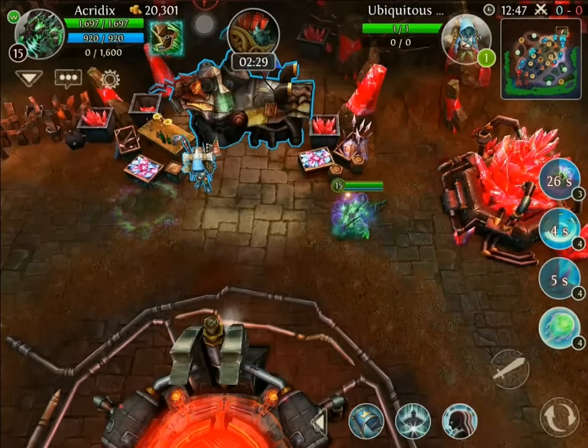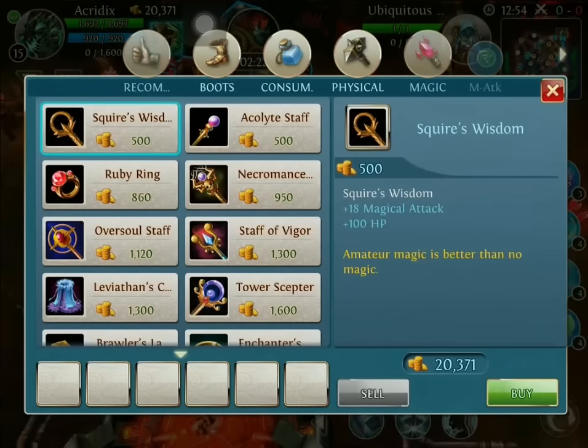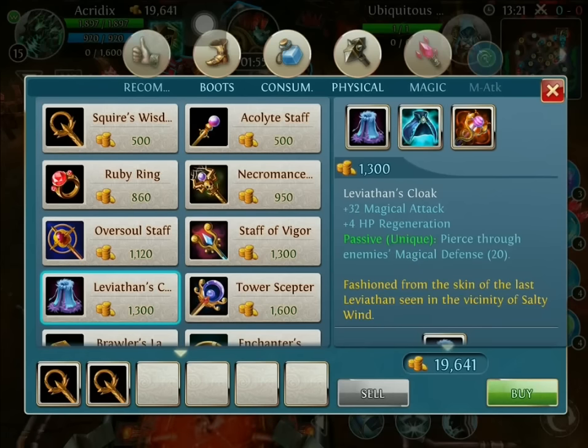So let's get into this nasty, venomous, spitting dog. First off, since Acidrix is a DOT AoE mage, we're going to start off with some Squire's Wisdom for his magical damage. Now, if you're not going to use him in mid lane, you're always going to start off with this cloak right here, the Leviathan Cloak. The reason is the 20 points of magical pierce.